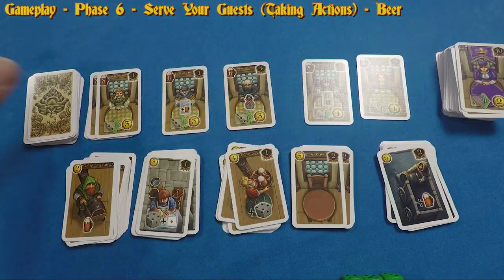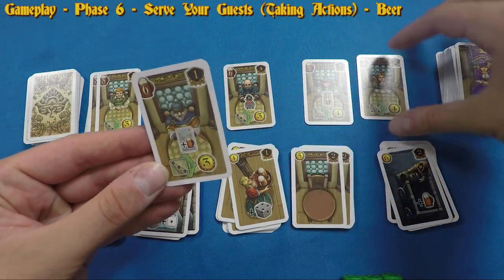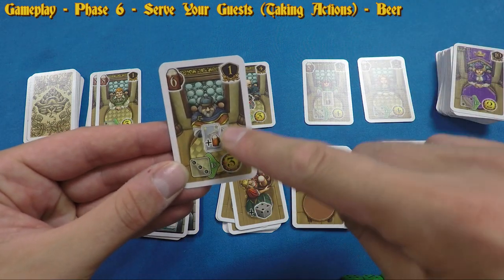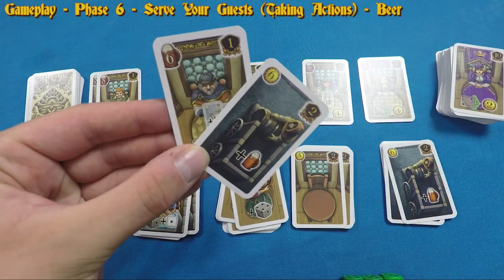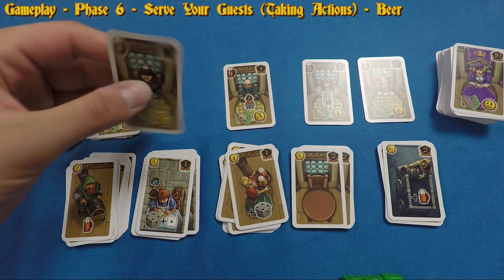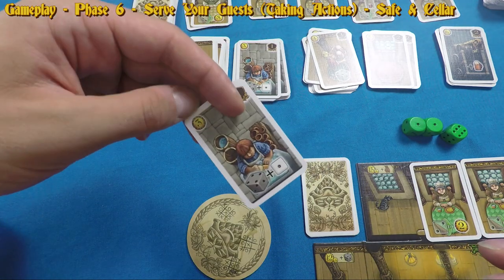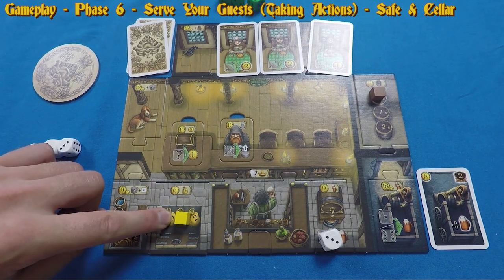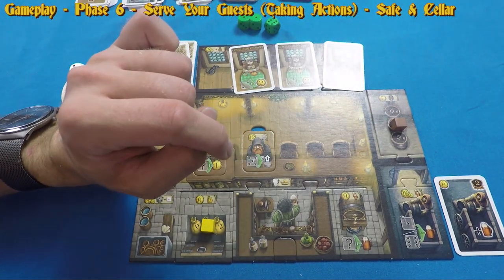Leftover money can be stored in the safe — maximum two coins unless upgraded. Leftover beer goes into the beer cellar for later rounds. When all players have used their dice, the Serve Your Guests phase ends.